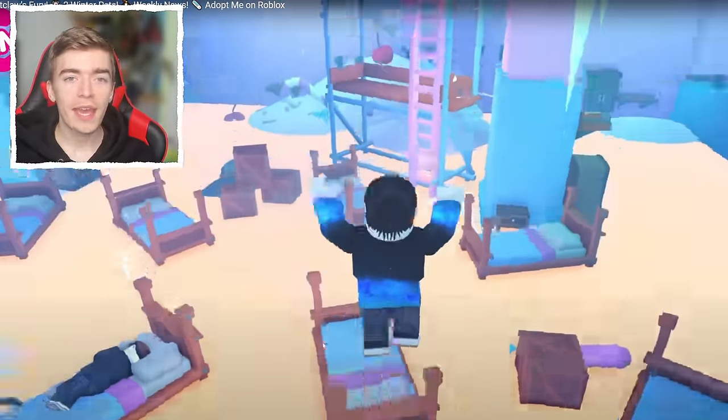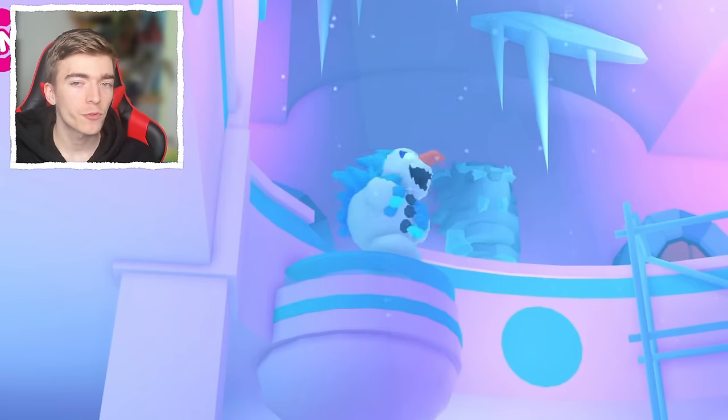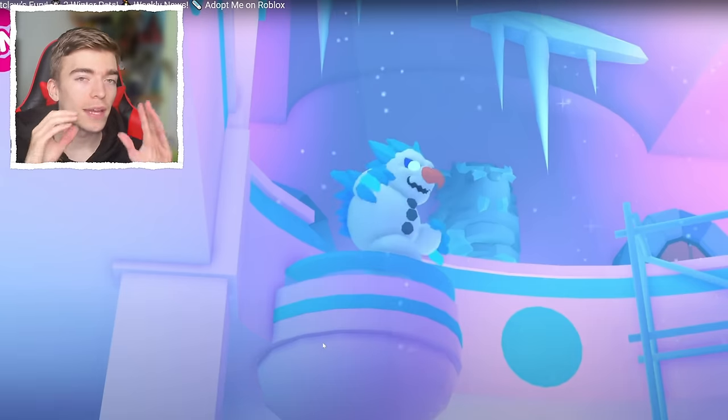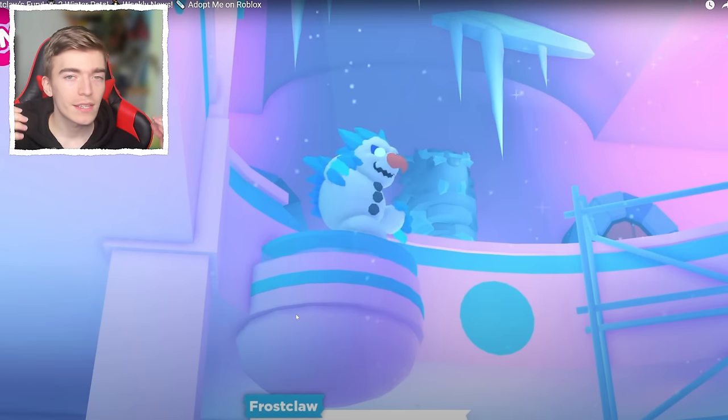If you manage to claim the egg but don't survive until the end of the whole game and beat Frostclaw, you don't get to keep the egg. The only way to keep the egg is by locating it and then finishing Frostclaw's Fury. There are a few things you have to do, making this a very challenging way to get this cool looking egg, which means it's probably going to have a decent looking pet inside and is definitely a lot of value.